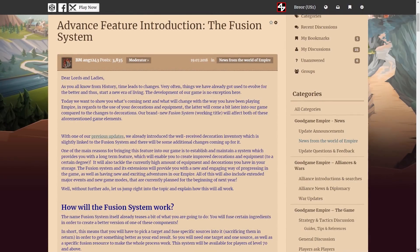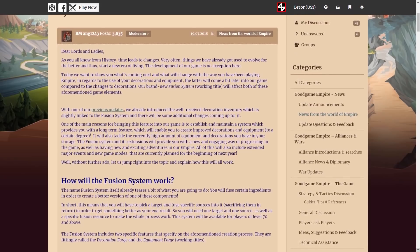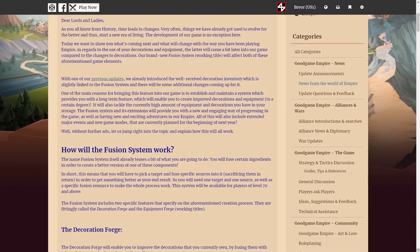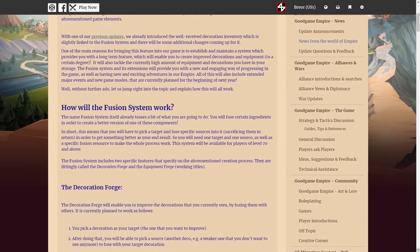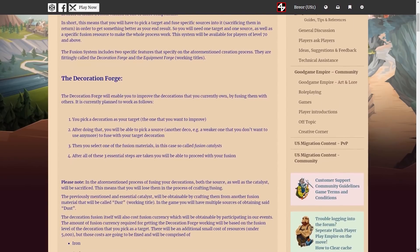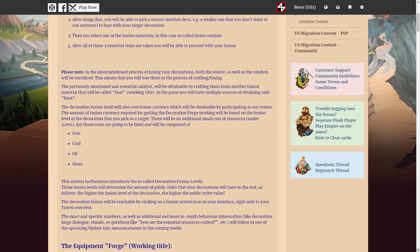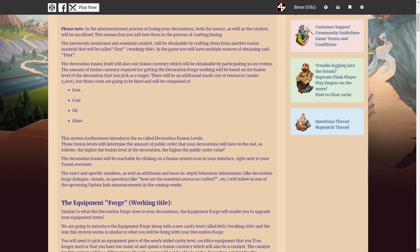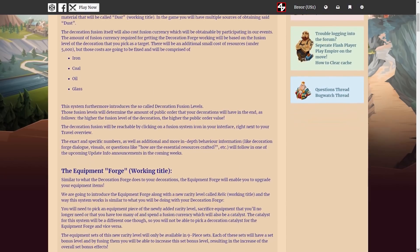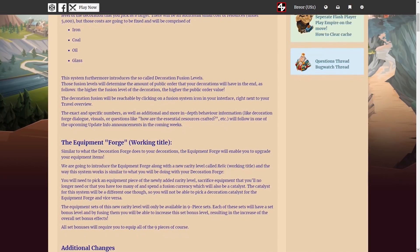Then, in the middle of July, we got a very mysterious and confusing post on the forums about the upcoming fusion system. My guess is that posts like these start out in German and are then translated into English, which is the reason for them sounding so weird. But this fusion system is quite interesting. The new feature will apply both for equipment and decorations — you'll be able to combine old decorations into new ones to make them more powerful and have your most powerful decorations in all of your castles. In terms of equipment, the post talked about a new level of equipment rarity, presumably to be called Relic. However, the bonuses from the fusion system will only be available for nine-piece sets, which kind of sucks, as it makes custom equipment combinations even less viable than before.